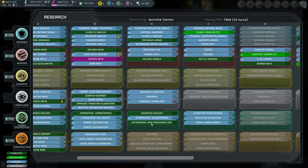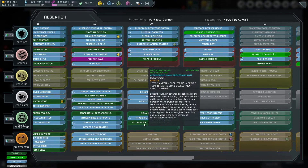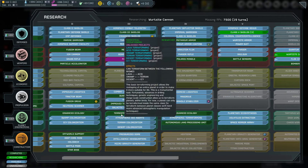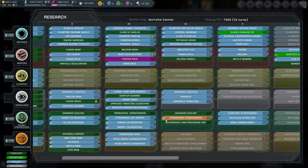Other research options include flat percentages designed to increase all of your efforts. Finally, we also have terraforming options. Terraforming allows you to change a planet to be exactly what you want it to be, at least when given enough time.